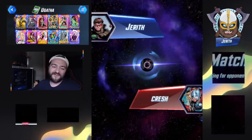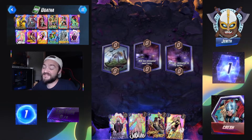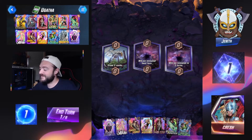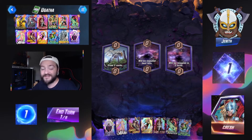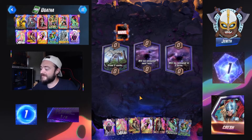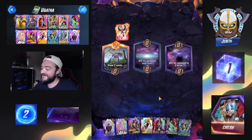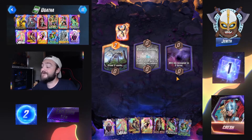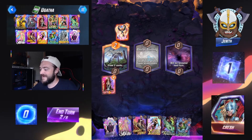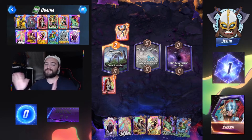Game one featuring Agatha Harkness. Opening hand — we do rock out with Agatha, and not too bad of an opening hand. We do have Lady Sif in hand. So we will likely be playing out Lady Sif, chopping up Agatha, and taking control back into our hands. Lady Sif does go down — perfect, let's take control back from Agatha.